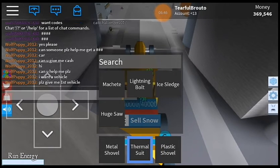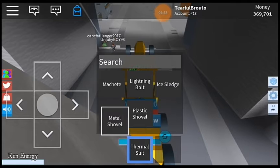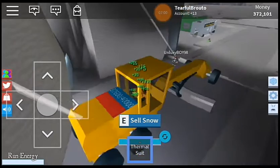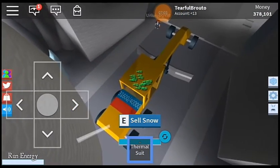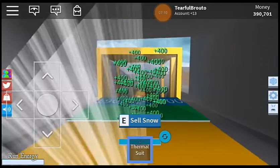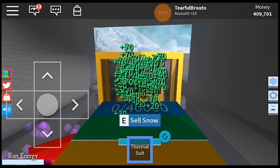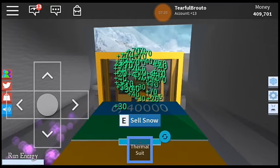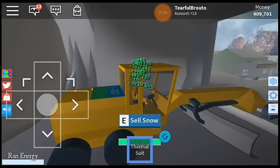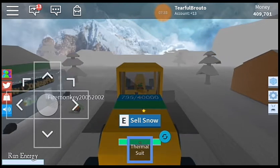I'm just gonna tell this guy no, he's being a pain. Move this out of my inventory. Now to sell the snow with this big thing - it actually sells pretty quick. All right guys, I am now calculating. This gave us approximately $51,000 dollars, and that's with the tech boost, so keep that in mind. By itself it's probably reduced by about ten percent.